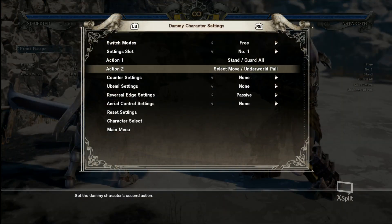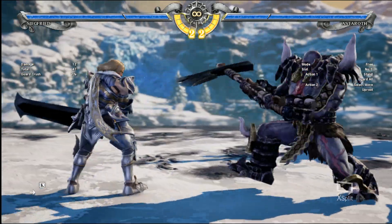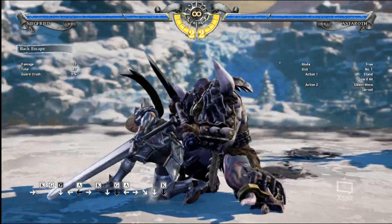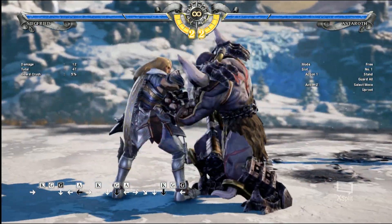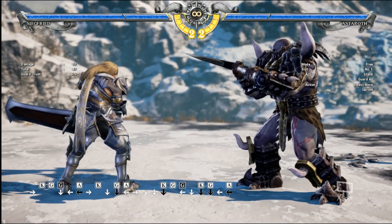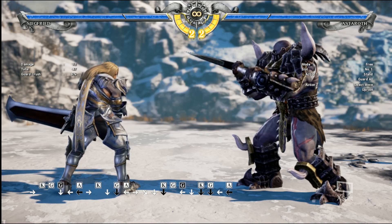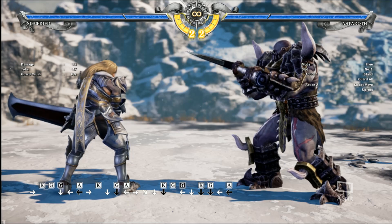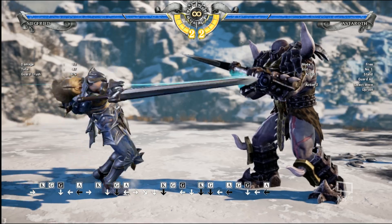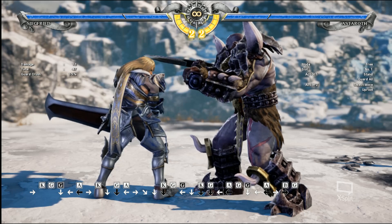He has another one called Uproot. Just like the other ones, you have to hit back to escape. One of the big problems people face with Astaroth's grabs is literally all of them — every last one, the four you've just seen — they all have the same startup animation. So you have to guess and commit to either standing block, or crouch and then move forward or back. That's the mix-up.